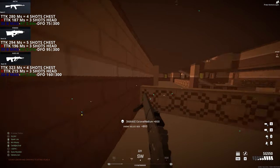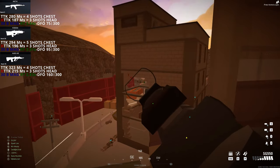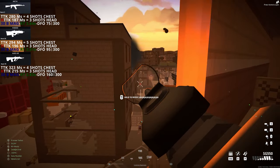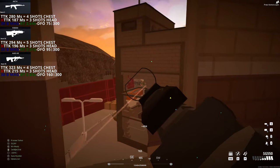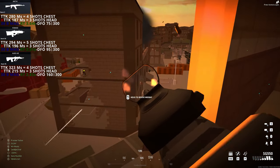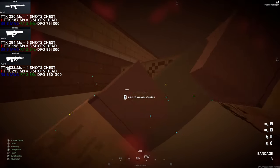Next we have the AUG-83 with a TTK of 323ms and it needs 4 shots in the chest to eliminate the target, and with a headshot TTK of 215ms it needs 3 shots in the head to eliminate the target. This weapon brings a 30 bullet mag with a reload time of 2.83 seconds and a damage fall off that starts at 160 meters up to 300 meters.